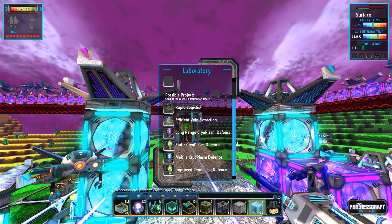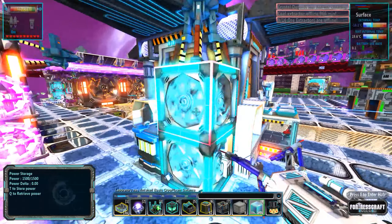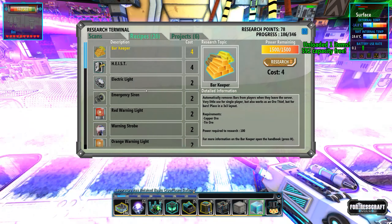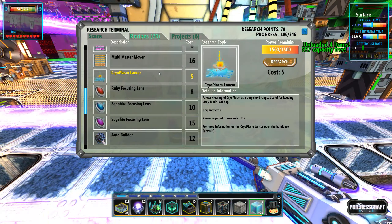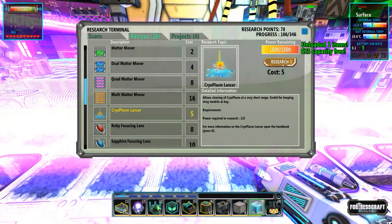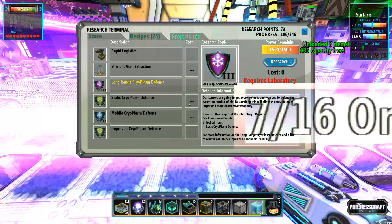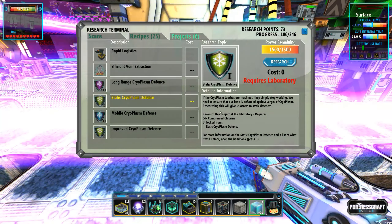Basic cryoplasm defense is almost done — just the one last pod. Super fast, excellent. Collect basic cryoplasm research. Look at this: long-range cryoplasm defense, static cryoplasm defense, mobile cryoplasm defense, and improved cryoplasm defense. I hope we got some kind of defense because the cryoplasm is actually moving in on the base — it's only like 70 meters away.